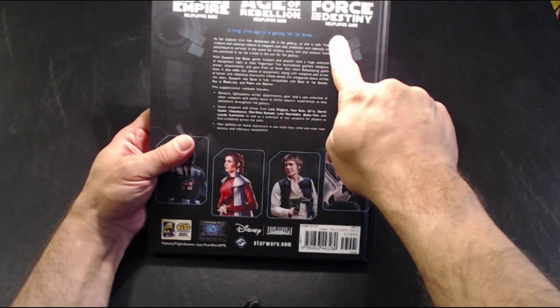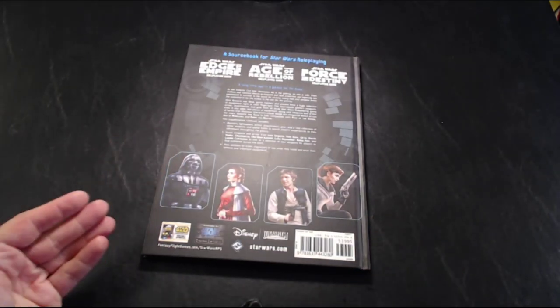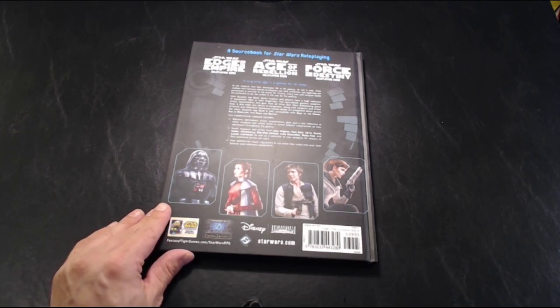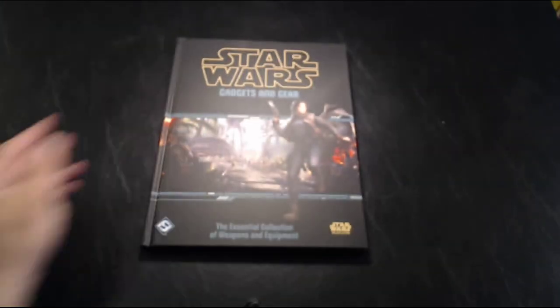Again, it works with all three major systems — Edge of the Empire, Age of Rebellion, and Force and Destiny — and there is some exclusive content in here, certain weapons for main characters that are not available in the other books. I think this book is decent. If you're looking for a good collection of various equipment for your characters, this is definitely the book to get. That's going to do it for this video. Remember to like, comment, share, and subscribe. We'll see you again next time. Thanks for watching and take care.